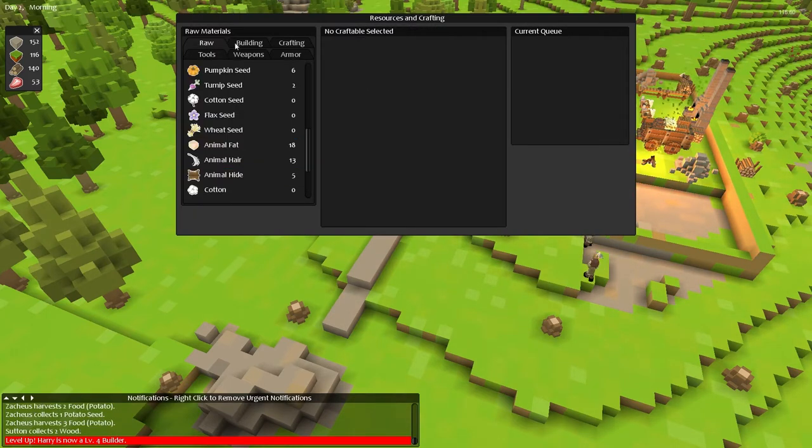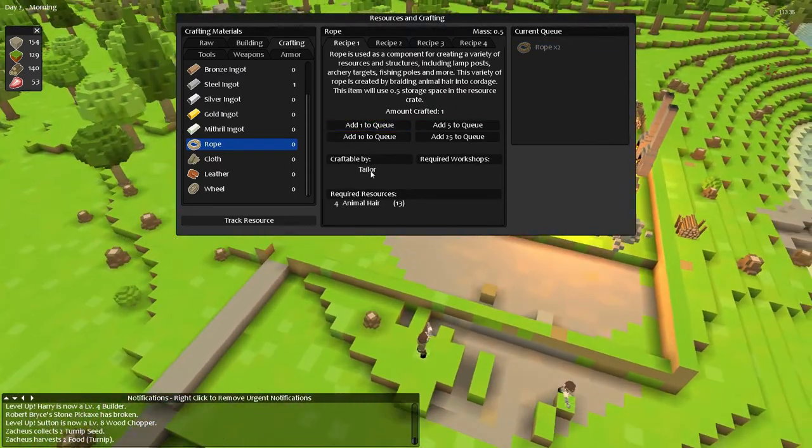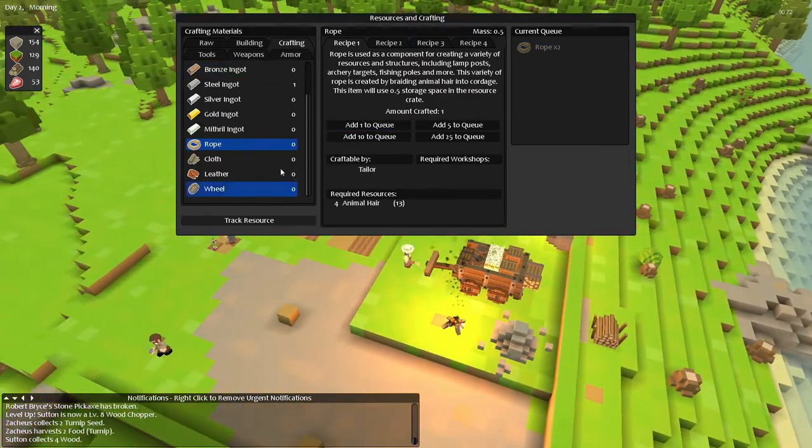Now for rope, we need... that's a crafting material. We need either animal hair, flax fibre, spider silk, or leather. We only have animal hair. So let's add two bits of rope to the queue. A stone pickaxe is broken. Level four builder. Level eight wood chopper for Sutton as well. So let's add two bits of rope to the queue, and we need a tailor to craft those.